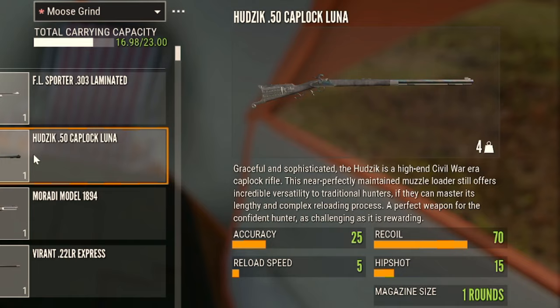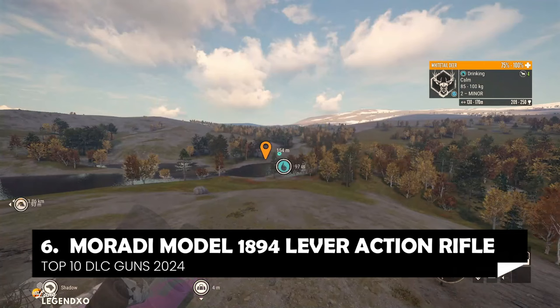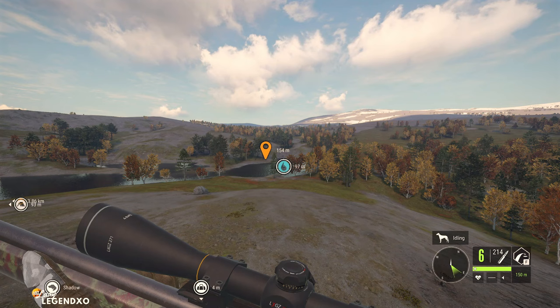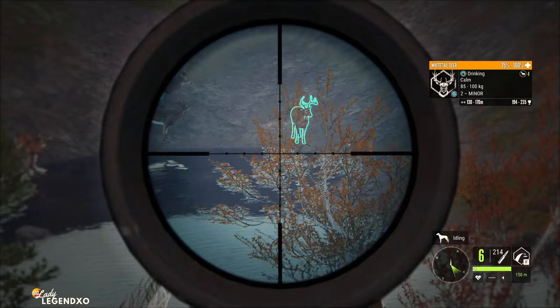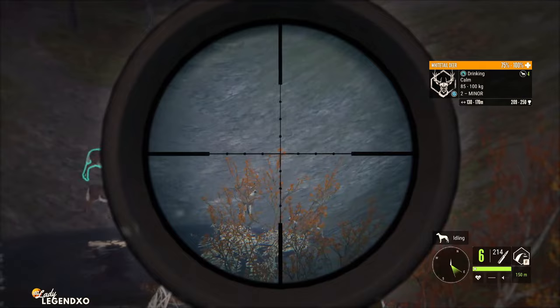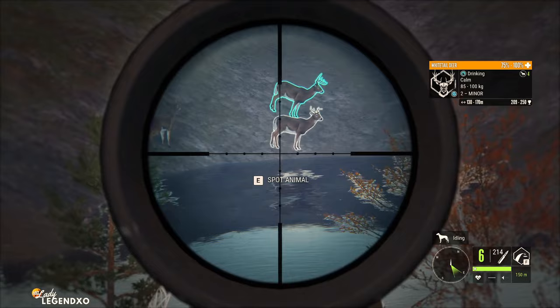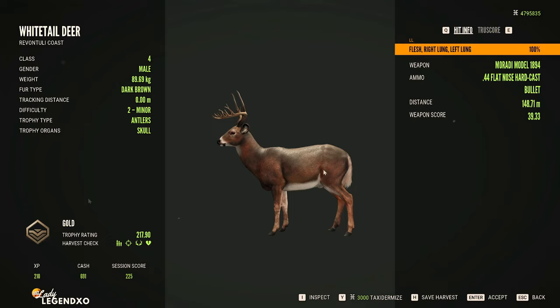Coming in at number six is the Mirati Model 1894 Lever Action Rifle, which comes in the Ambusher DLC released within the last year. It has the craziest penetration — it might have the most penetration of any rifle in the entire game. The one drawback is that it only zeroes in at 50, 100, and 150 meters, whereas most class 4-8 rifles zero all the way up to 300 meters. But you can definitely get further shots with practice. We zeroed to 150, dropped them, and got a double lung — look at that penetration! It carries six shots, which is very sweet.